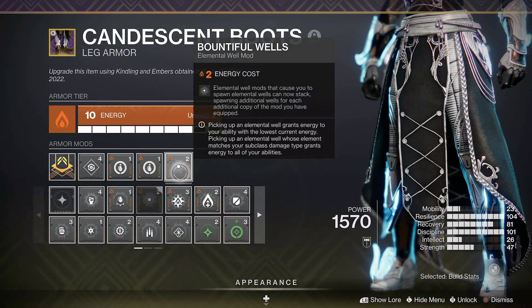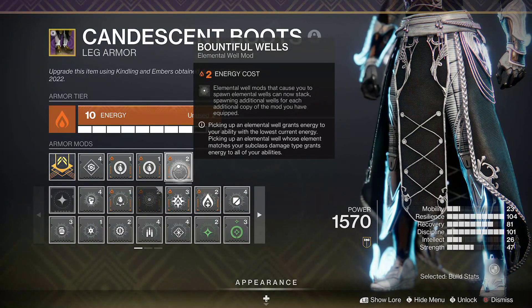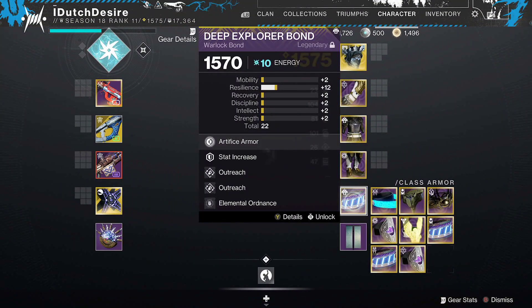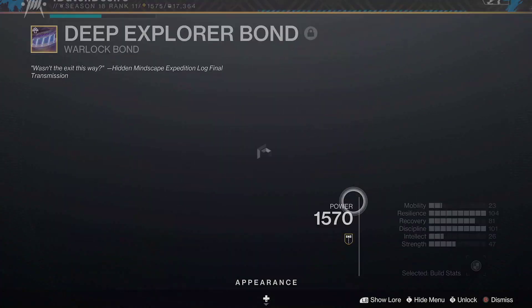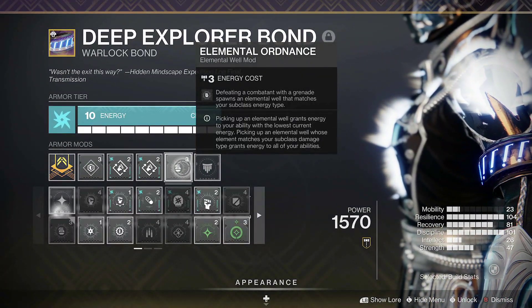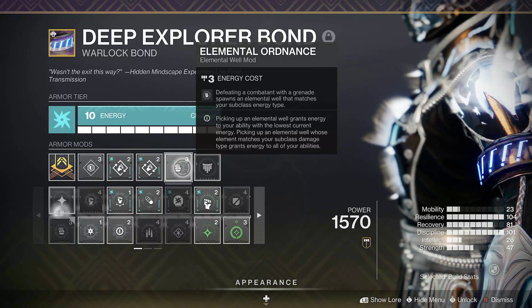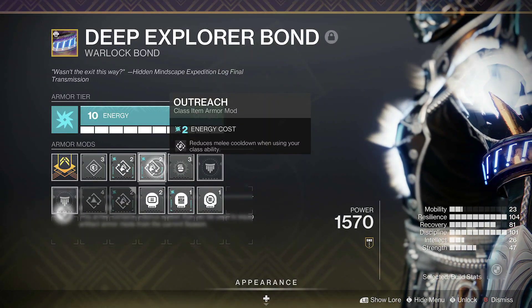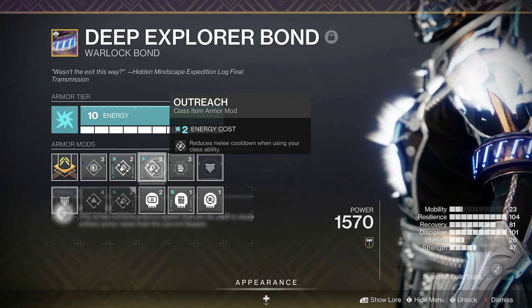And Bountiful Well so we get two wells. Since we also have another Elemental Ordnance on here, we'll create three wells when we get a kill with a grenade. So yeah, you can see where this is going — a lot of ability energy for all of our abilities to spam them over and over.